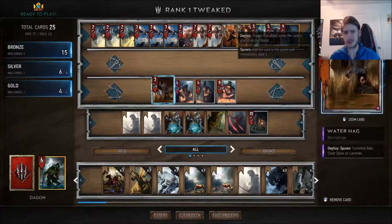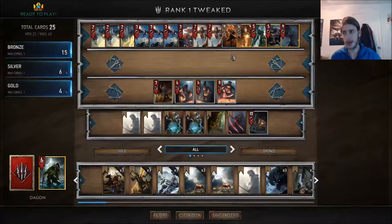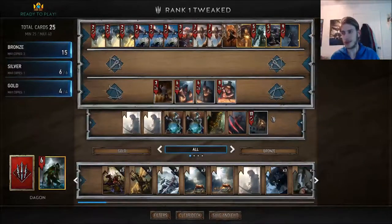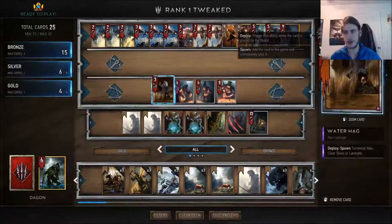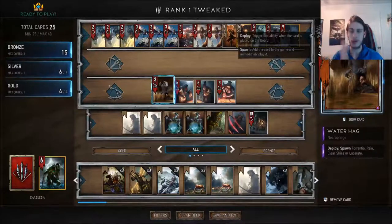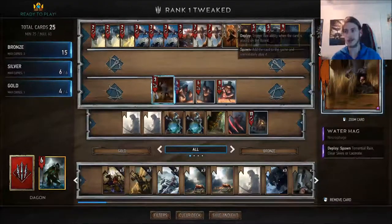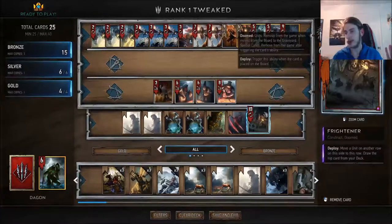Water Hag is up next — the reason it sees play is its incredible versatility. Agile is a really strong effect compared to cards that have to stay in one place. Water Hag is rarely going to get you less than 10 value — whether it's a clutch Clear Skies in the mirror matchup, a Lacerate against a consume deck to wipe out all those annoying Arachas, anything. I've messed around with a lot of other silvers in this slot — at one point I tried cutting it to run a Scorch — but Water Hag is just too consistently valuable.